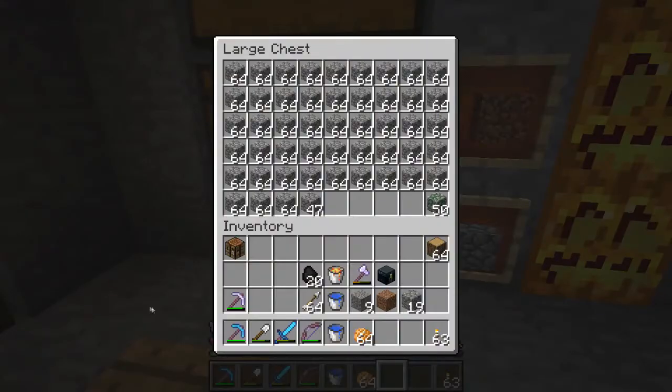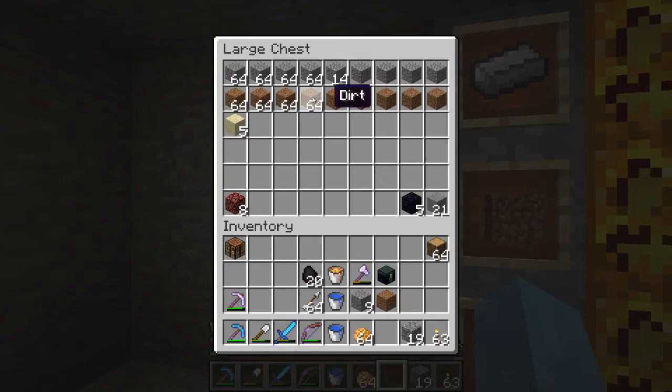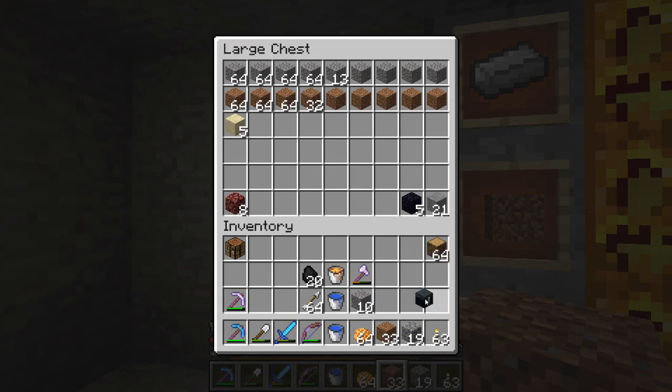Okay, that's good. Let's see — we've got some cobble. Let's take a little extra dirt in case we have to build something, and a little extra gravel in case we have to build something. There we go. And of course our ender chest.